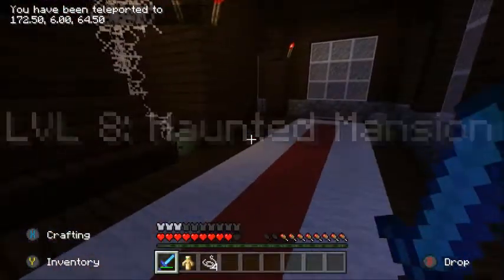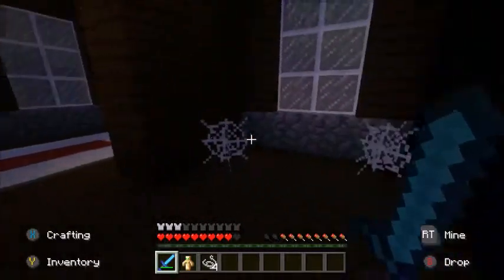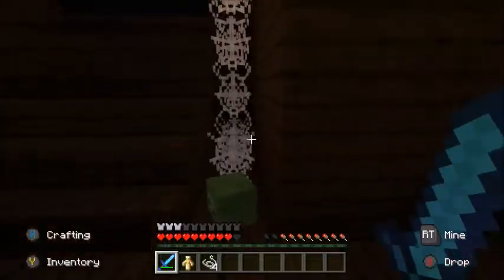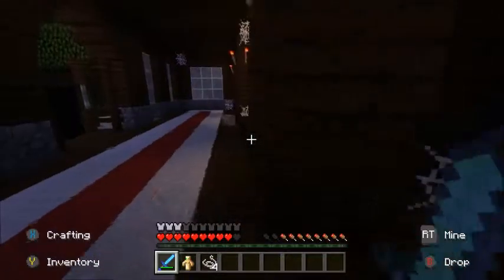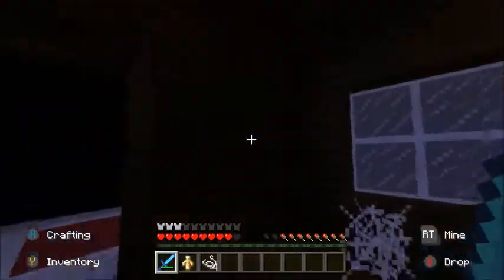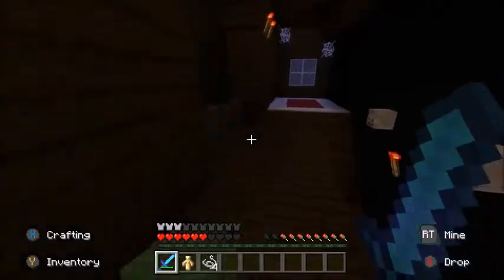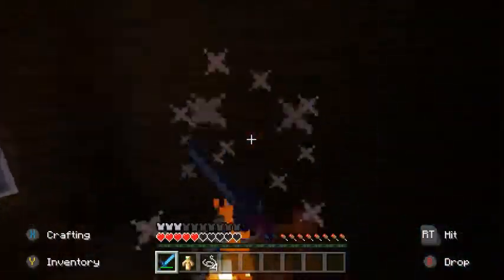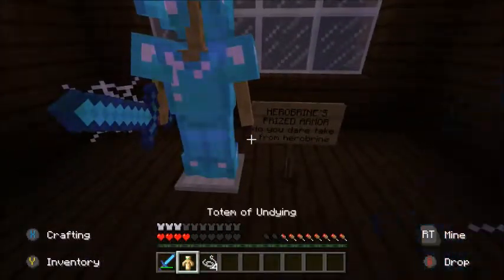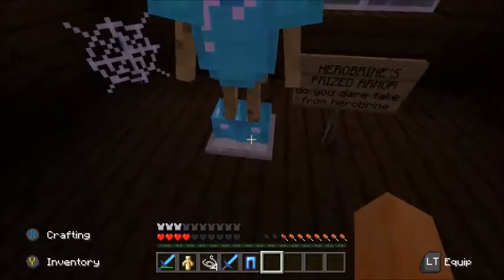It's like a little tiny version of the woodland mansion - quite cool! There's a zombie - not a real zombie, don't worry. There's a skeleton - not real either. Oh there's an evoker! And a zombie. 'Herobrine's prized armor - do you dare to take from Herobrine?' Yeah, let's take it, I don't care about Herobrine!